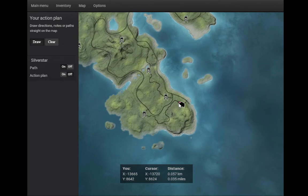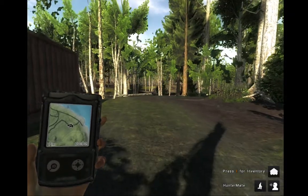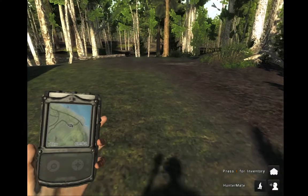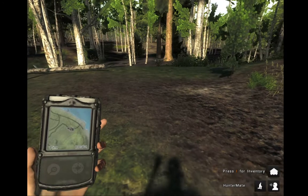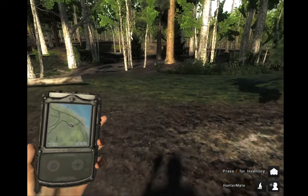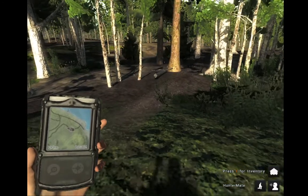On White Hart Island, I normally travel up from this lodge and go up toward this lake up here. I make my way slowly up there and normally run into quite a few whitetail deer. For this mission I have to track, spot, and harvest.